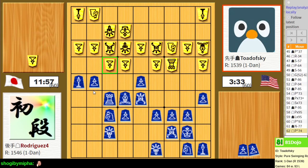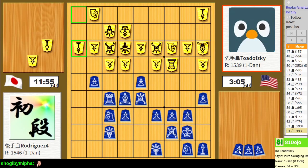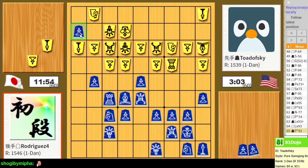They still have a pawn in hand, which ruins most of my fun. If I sacrifice the lance, lance takes, pawn drop, I'm going to promote and chase their knight. What else can I do here? Nothing, so let's do this, get it over with, and see where we end up next.